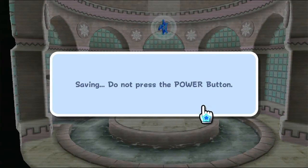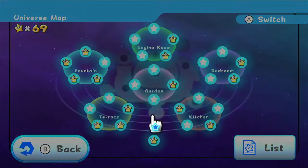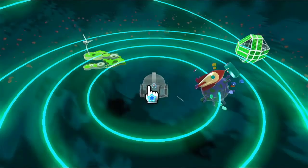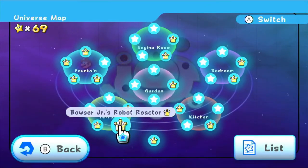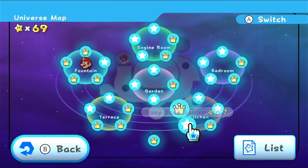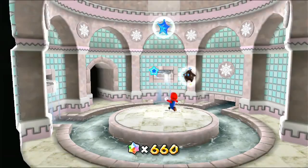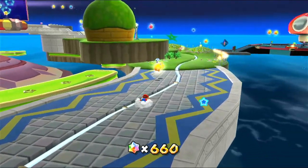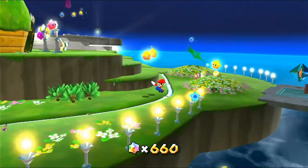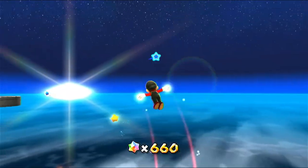I should probably work on getting the last three stars in this level soonish. Nothing's available at the moment, so let me check the map. I'm actually going to leave this for now — I know there are three stars to get here still, but there's something more important that we need to start having a look at. Oh, there's a thing here — there's a red star. Let's go to the galaxy.